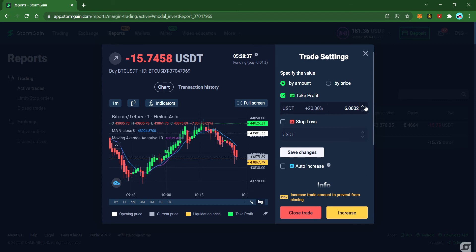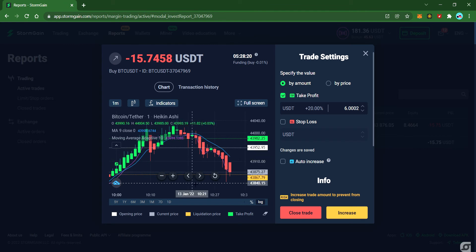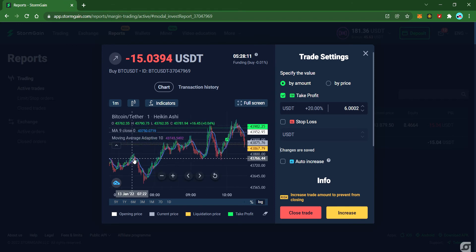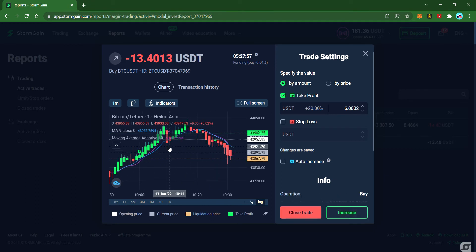If you click take profit, the profit line will come down as well, and we'll make a profit at around forty-three thousand nine hundred and eighty-two. Watch closely — this is just a couple of minutes trade. You are only in here for a short trade, so your trade must be closed within ten minutes.